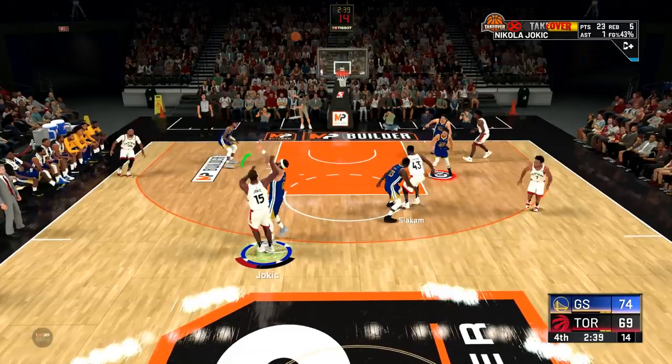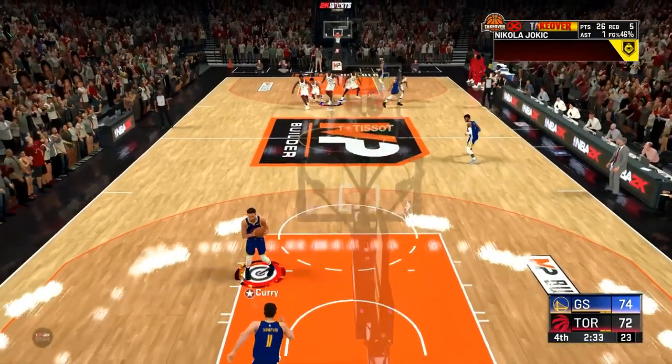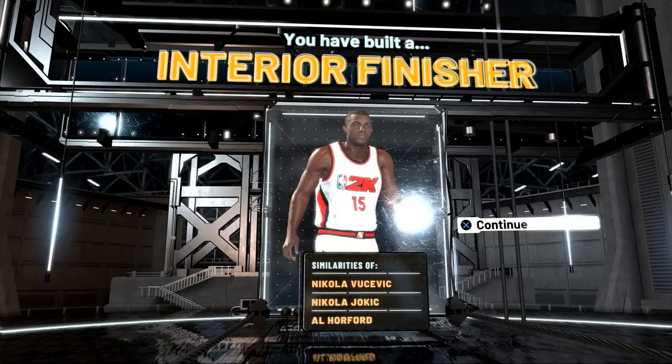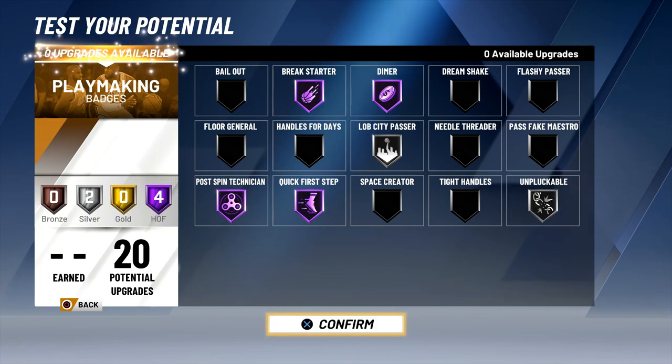This build with playmaking maxed out gets you so many hall of fame playmaking badges and your build is going to be a whole lot quicker. I'm able to pop out with gold catch and shoot and knock it down — green machine pops up again with silver range extender. I honestly think the combination of this build with the badges it can get makes it one of the more overpowered offensive builds in the game.